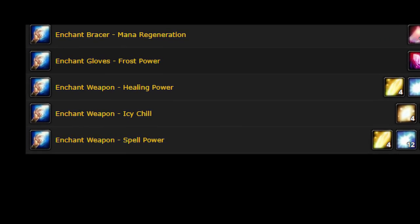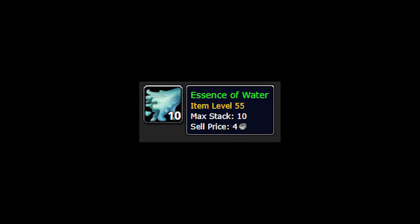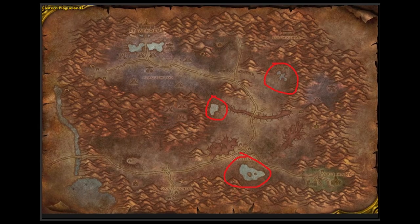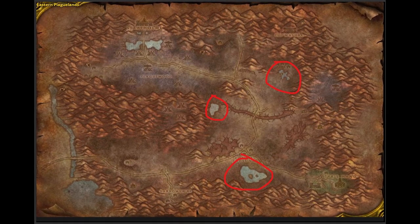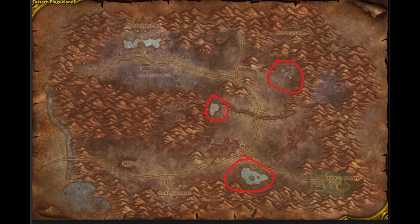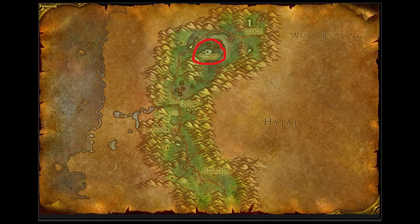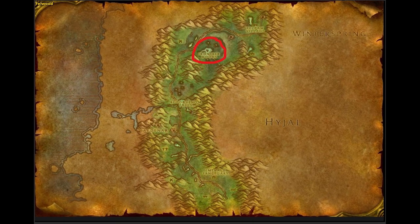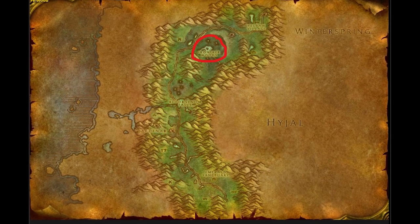Let's start off with Essence of Water. This is a lot of the time one of the most expensive ones. You can farm this in a few places. First there's Eastern Plaguelands — any of the three water spots there. I find this one to be a little bit less busy. You can also find some in Felwood. This is a little bit more populated up in the Iron Tree Woods. There are a few spawn points and it gets fairly busy depending on the time and the population of your server.